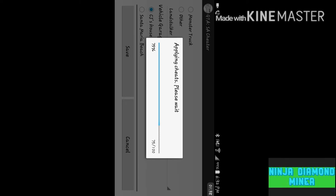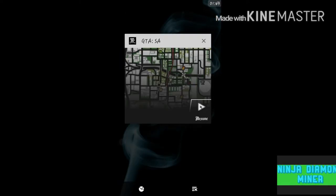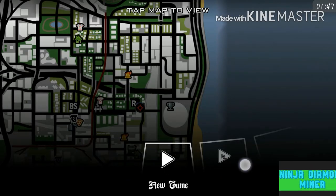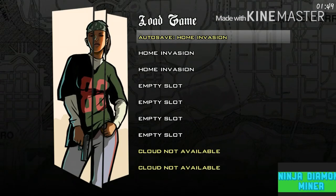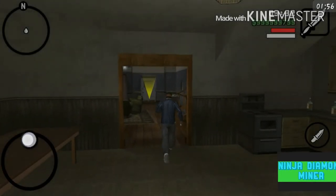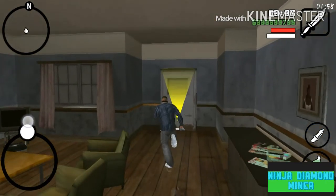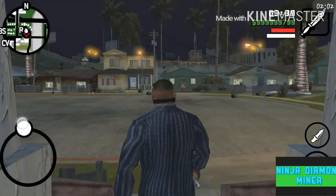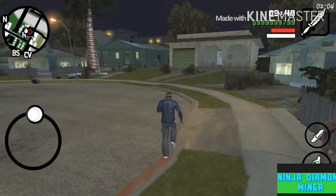It shouldn't take that long. The app will exit, so come back to GTA and load up your save — I saved it in my second slot. Open it up again and here we go. I should have six stars, but I don't — it didn't work — but I did get the monster truck.